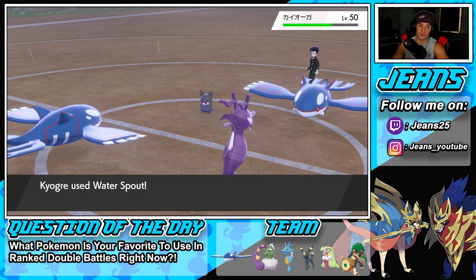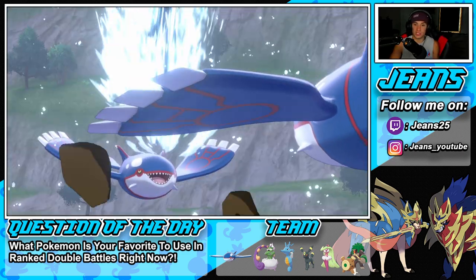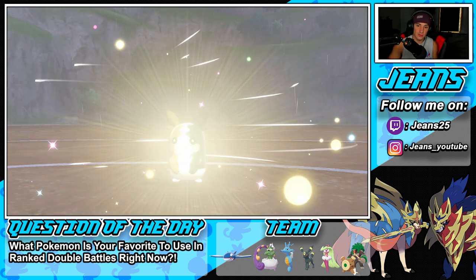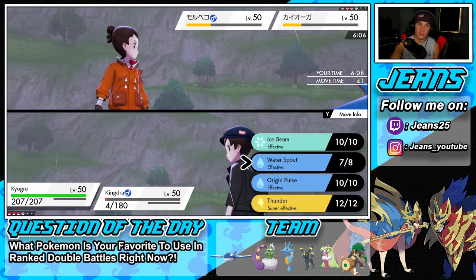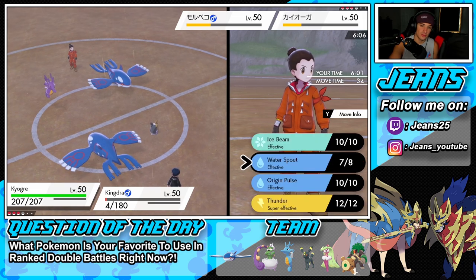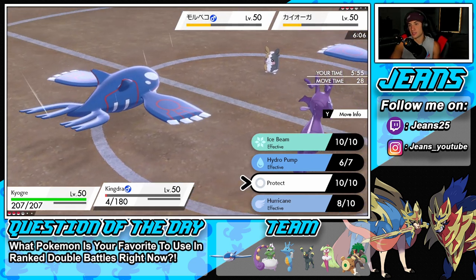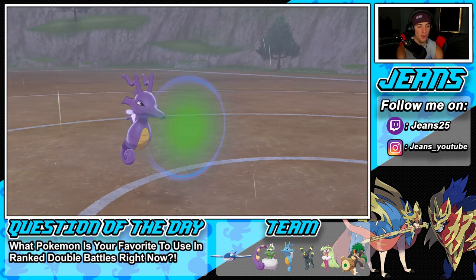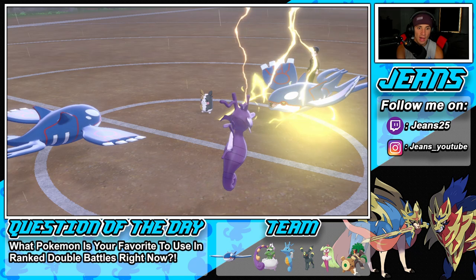Water Spout coming out and we're actually going to take out our own Kingdra — considering swapping it now. I'd rather preserve rain, so let's stay. Might just protect Kingdra. Hoping Water Spout picks up the double kill — let's make it happen! Thunder comes out and — wait, they outspeed me! They must be Choice Scarfed too! I'm so confused. Going to have to swap Kyogre next turn.